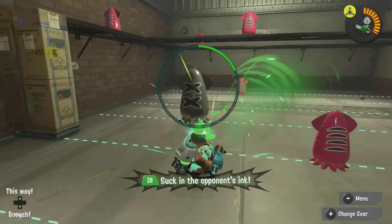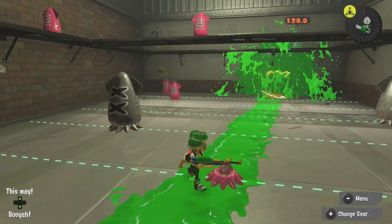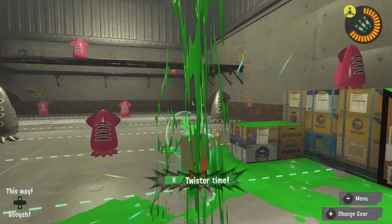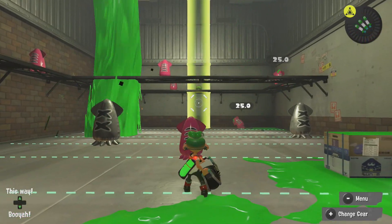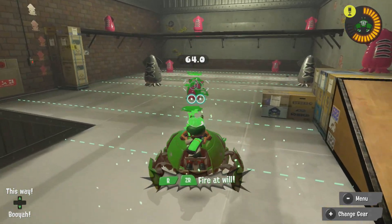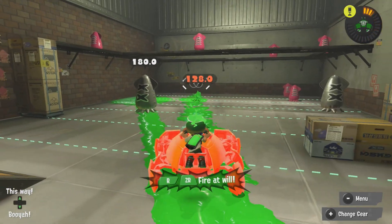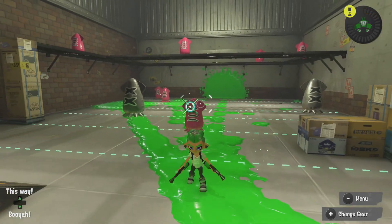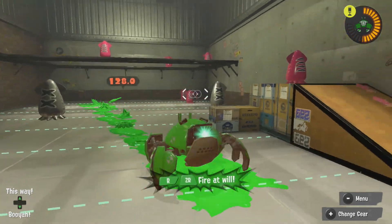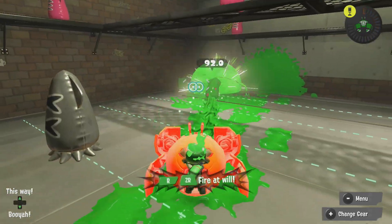Is this going to be a special where it creates a massive ink wall blocking certain lines of sight? Say like if an Eliter is halfway across the stage looking at you as a shooter main - using a Splattershot, N-ZAP, or a shorter range weapon like a Slosher - you could use this special to put up an ink wall to get closer and splatter them from a shorter distance.